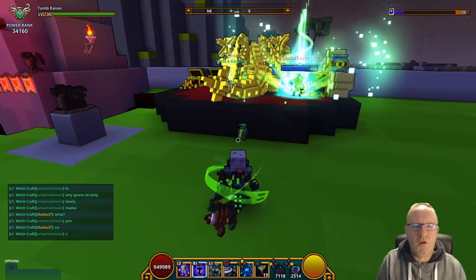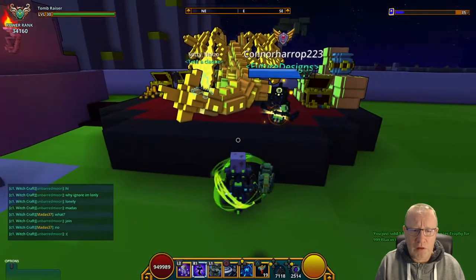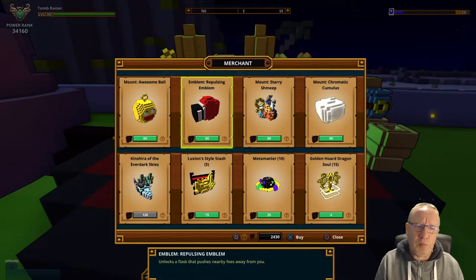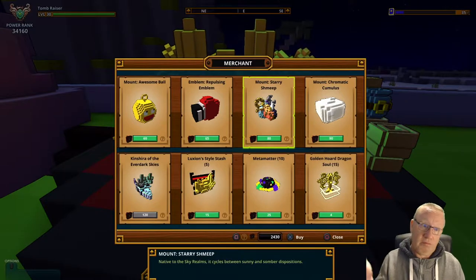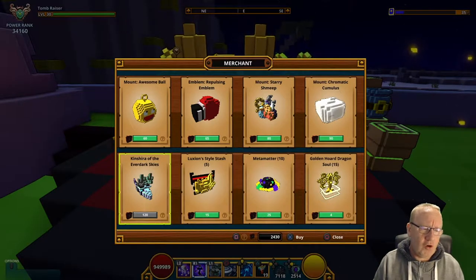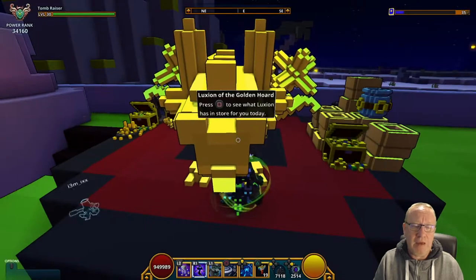Luxian is back in town and somebody is leveling up. Let's take a look at what he's selling. We have the Awesome Ball mount, the Repulsing Emblem which pushes enemies away — that's 25 mastery — the Starry Shmeep mount, the Chromatic Columbus mount, and King Shearer of the Everdark Skies. Let's take a look at these mounts and see what they look like.